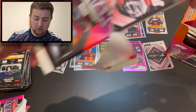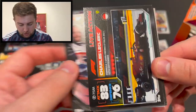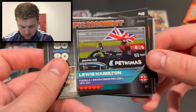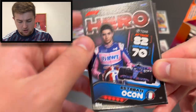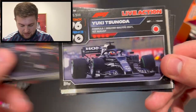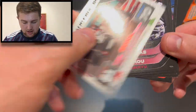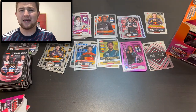Can we hit a low-numbered parallel or even the signature style card? Next pack: Valtteri Bottas and Zhou Guanyu team duo, Charles Leclerc live action from the Italian Grand Prix, Sebastian Vettel speedster, off the track Mick Schumacher, Lewis Hamilton epic moment from the British Grand Prix which he won after that clash with Verstappen, Esteban Ocon, Sergio Perez live action from Abu Dhabi, Yuki Tsunoda live action from Hungary, Yuki Tsunoda superstar, and a grand prix booster Zhou Guanyu — our second of the opening.